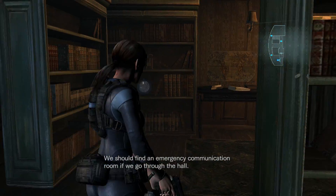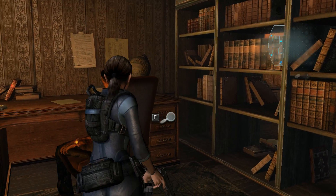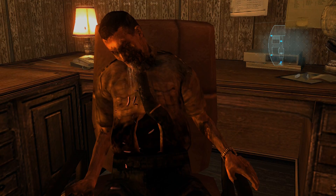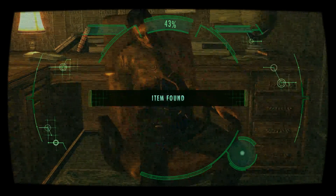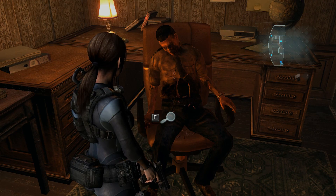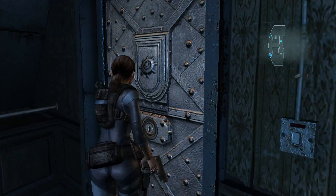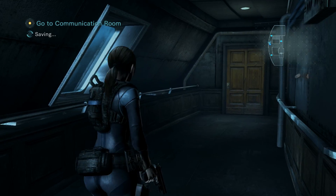We should find an emergency communication room if we go through the hall. Let's unlock the shotgun. I don't know if you guys remember from the previous video. That must have been a painful death. There's something in there — gotta do that diddle finger again. Shotgun shells — what the hell are shotgun shells doing inside him? He's got flies and maggots everywhere. He must have been sitting there a while.